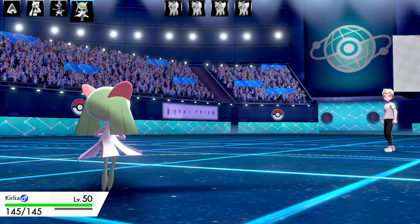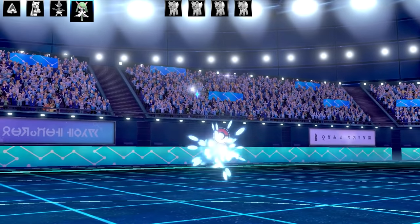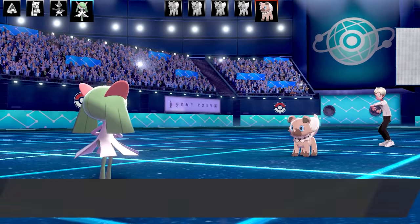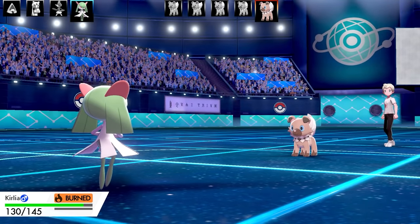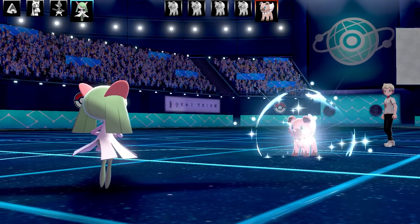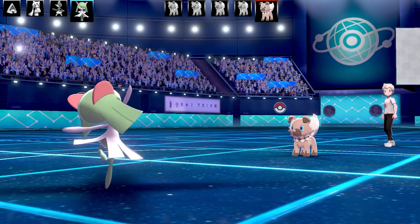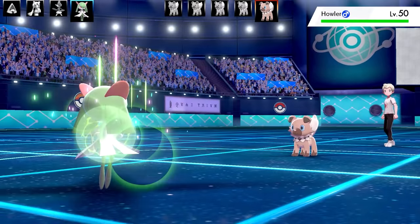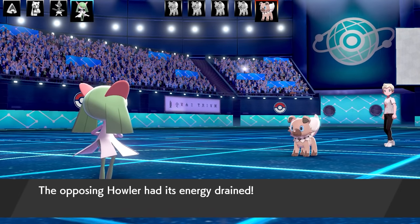Things are looking pretty good. The next Pokemon is going to be Howler, and that's going to be a Snarl set again. I just thought I got rid of a Snarl set and here's another one. It's going to have Throat Spray — that's why it's called Howler. I go for Draining Kiss, and that still does pretty good damage to Howler. It takes it out in one shot. That's going to be the last bark of Howler.